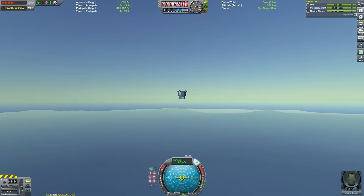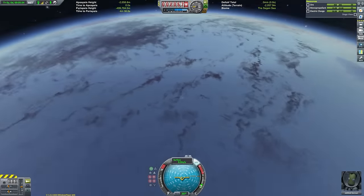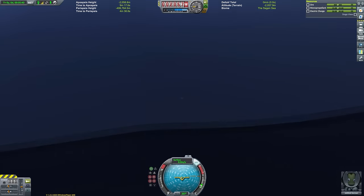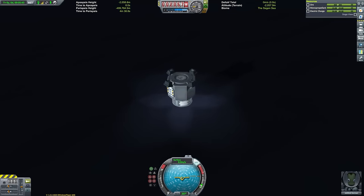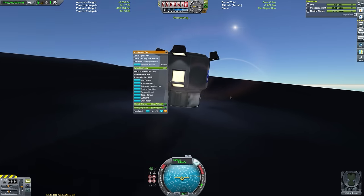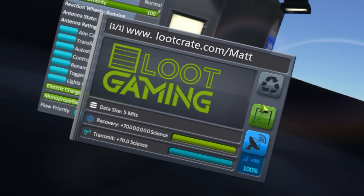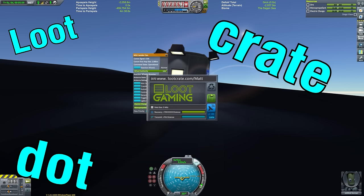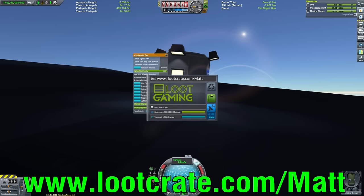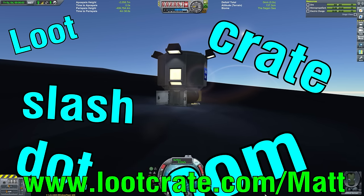The submarine has 300 units of ore stashed in the service bay so it will just sink. We can do some science on the ocean floor of Lathe — it's going to take a while to sink so we fast-forward. Here we are coming to the floor — we open the doors to slow ourselves down. We can zoom in through the water; it gets a little glitchy but it turned out pretty nicely. We can actually perform a crew report and see what we can learn. This video was sponsored by lootcrate.com — get 10% off at lootcrate.com/mat.